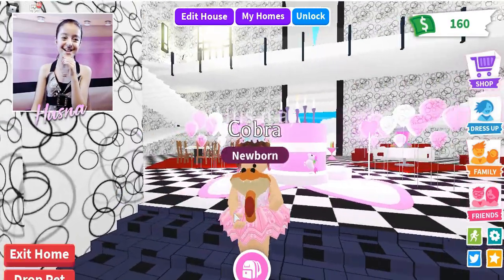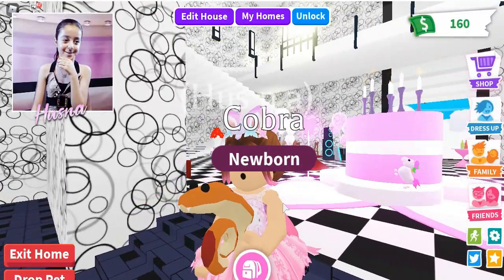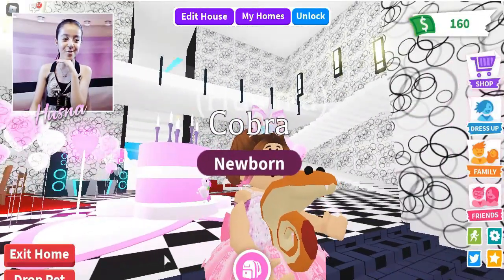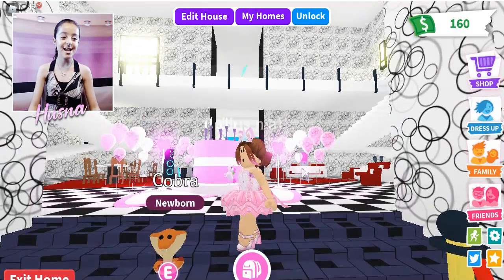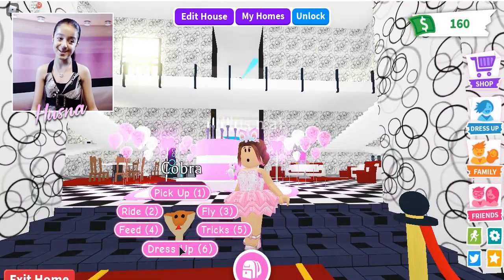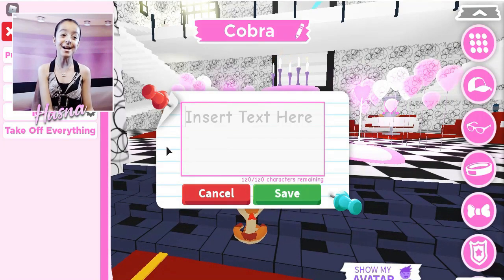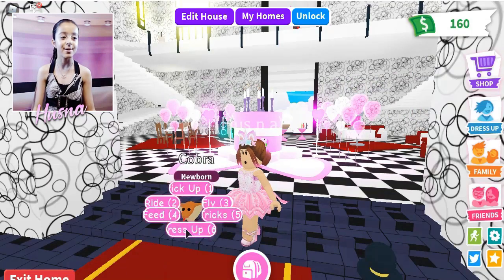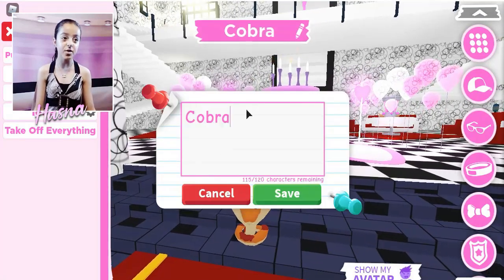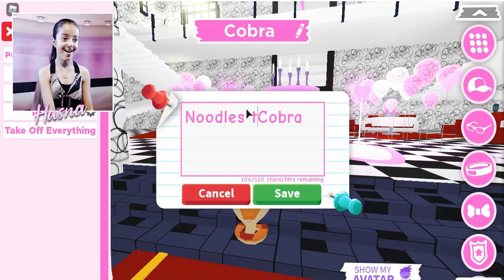That's so cute! Oh wow, that is beautiful! Oh my goodness, this is so beautiful! I'm going to name it after — I want to see how it walks when I get a riding fish. How about if I walk in the nose? I'm gonna name it Noodle — Cobra the Noodle! Noodle, that would be so nice!